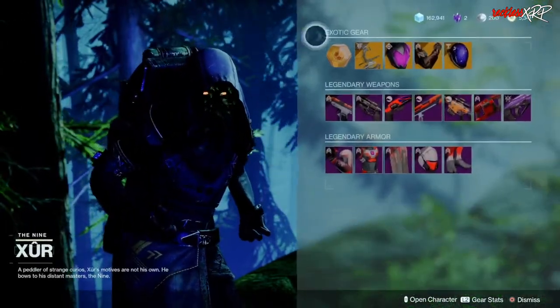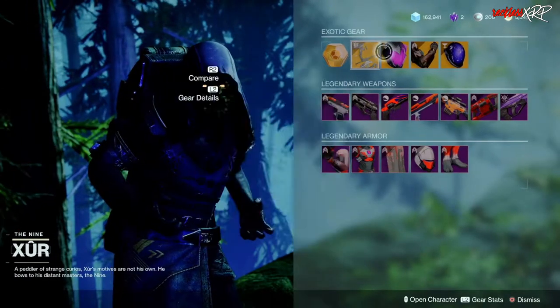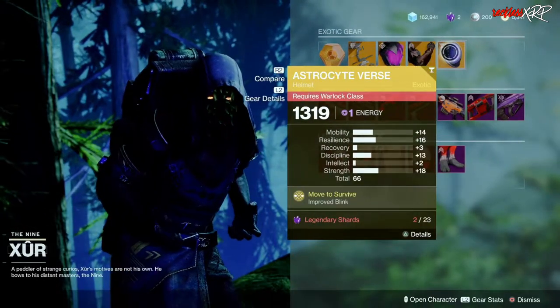Starting with the left hand side we have your exotic engram, then we have the Trinity Ghoul, the Graviton Forfeit, the Sightline Supreme ramparts, as well as the Astrocyte Verse.